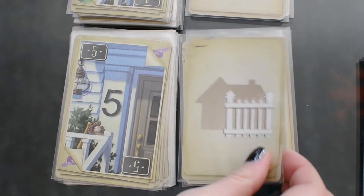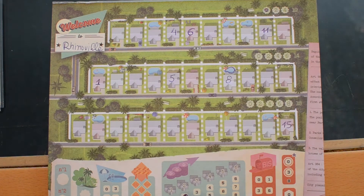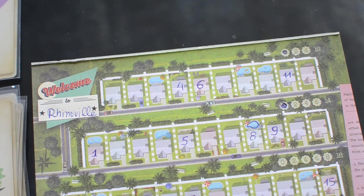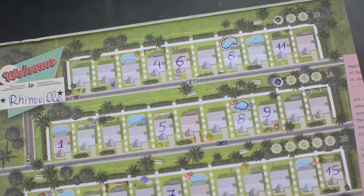You can also see what actions are coming up next. The numbers need to be placed in ascending order in each of the rows of their town. By making a park in the neighborhood you increase the points you earn from the parks at the end of the game, and the pools work in a similar way but you have to place them in a house that allows for a pool to be built.